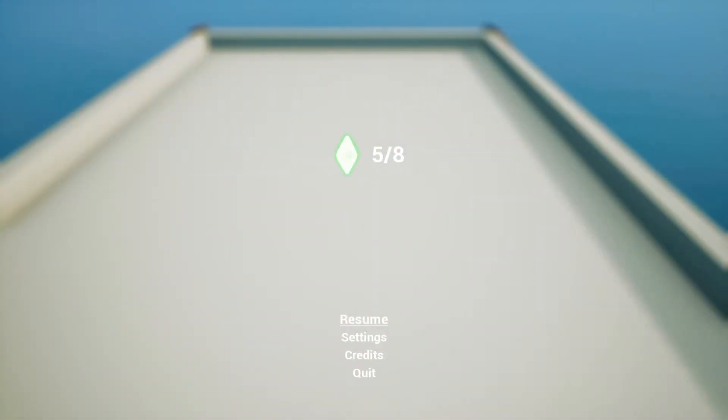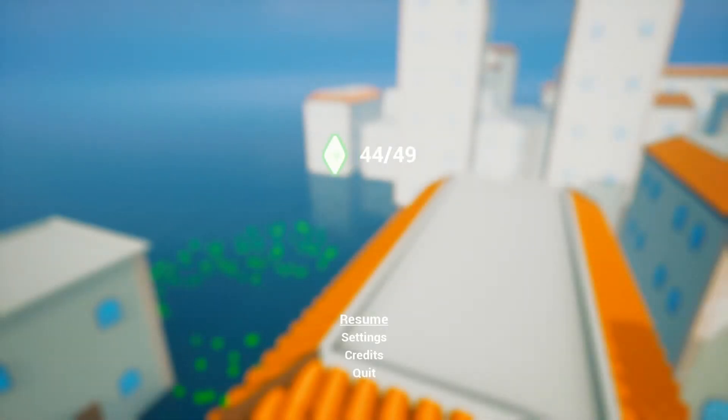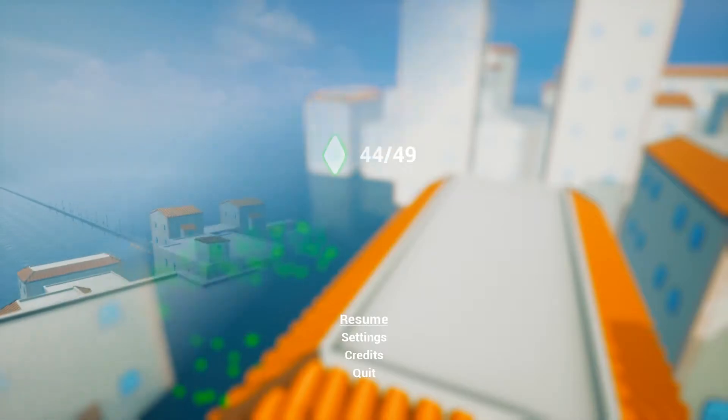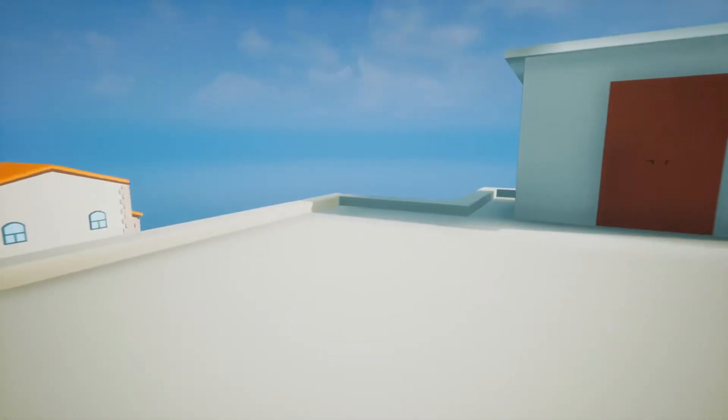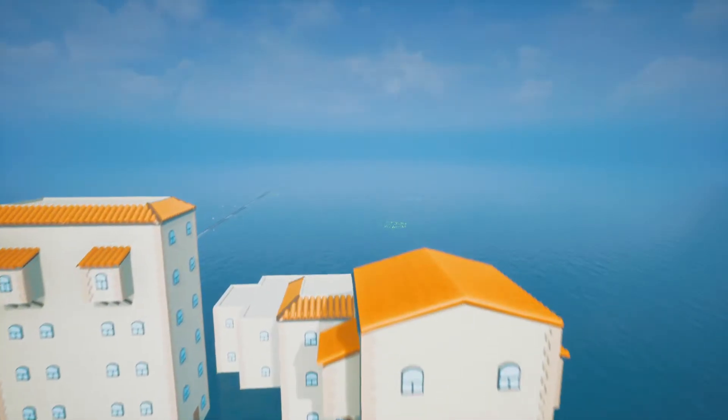The basic premise is that you're running around collecting these little sim-like crystals — there are loads of them — and as you pick them up it makes buildings appear. Those buildings are like your bridge to find more, and as that goes on you slowly populate the world with all these different buildings of different shapes and sizes.